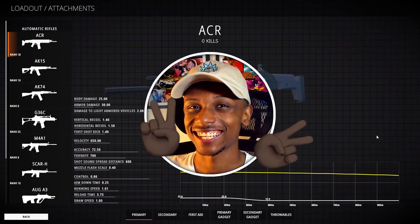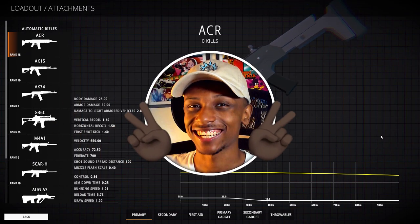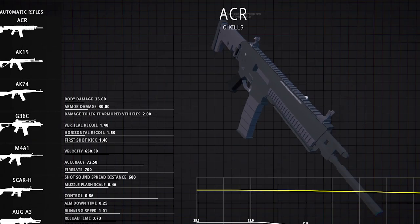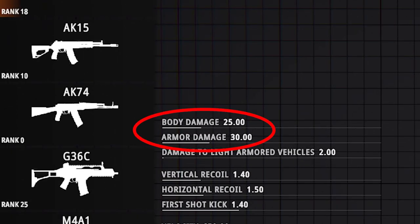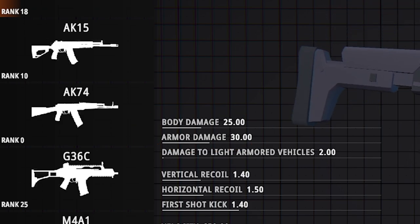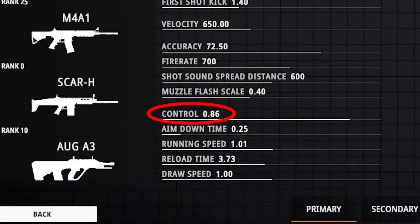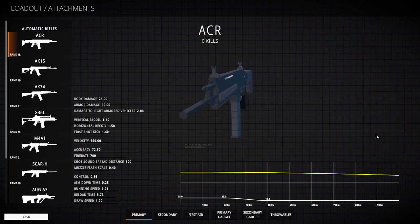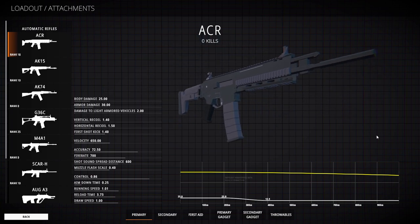The ACR is a level 18 gun that you can unlock fairly quickly as long as you play the game. It's on the weaker side of guns when it comes to damage, in fact being the second weakest assault rifle. However, its control and recoil is better than most other assault rifles, meaning it's easier to control and by default its nature is being a laser. This build is going to focus more on the gun's strengths and weaknesses and really making it the laser it was born to be.